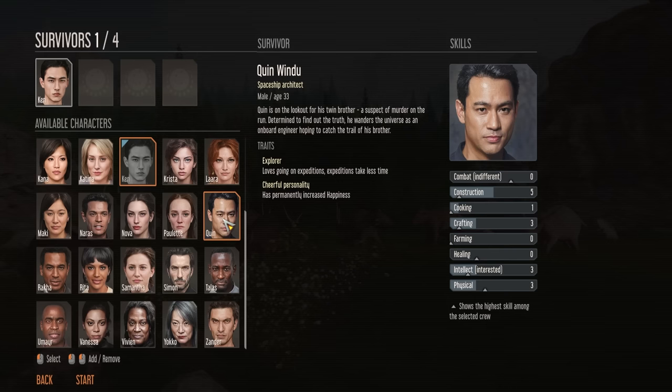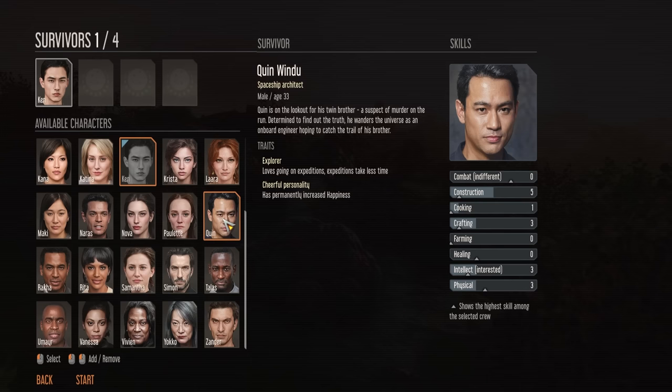Quinn loves going on expeditions and therefore they take less time, which is going to be quite useful in the early to mid game. Plus he has permanently increased happiness, and happiness can be something that can be a bit of a struggle, so he's definitely a good one to have.